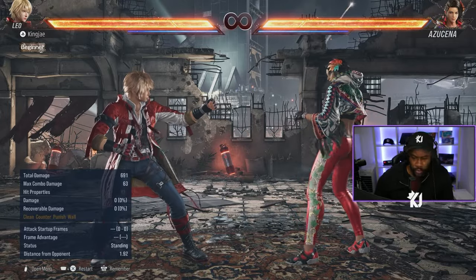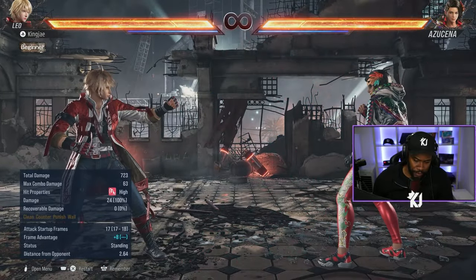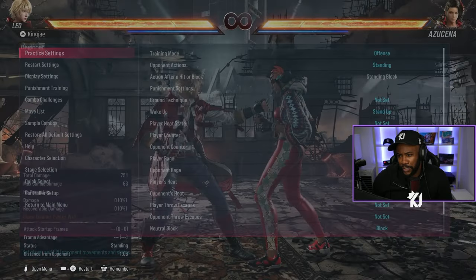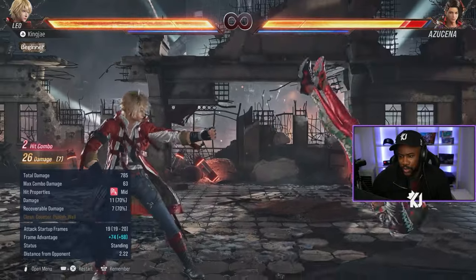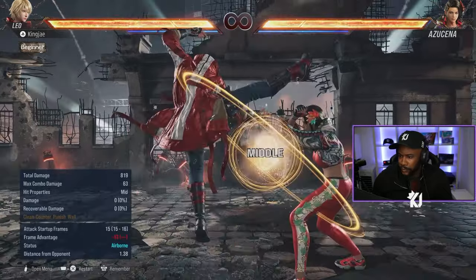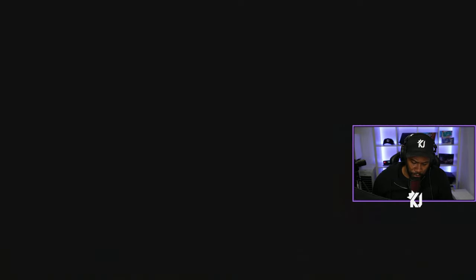Tornado attacks are: up forward 1-1, forward 3+4, down forward 1-2, and up 1. I'll just show you quickly how they look in action. Those are the tornado attacks.